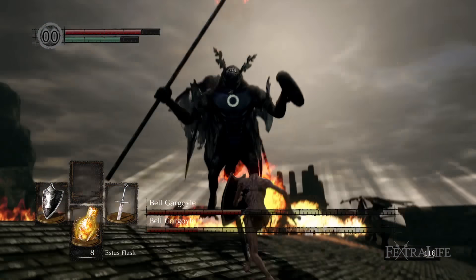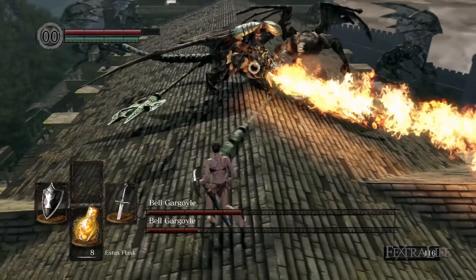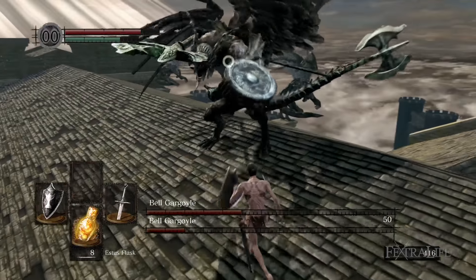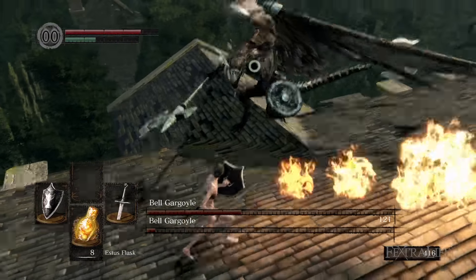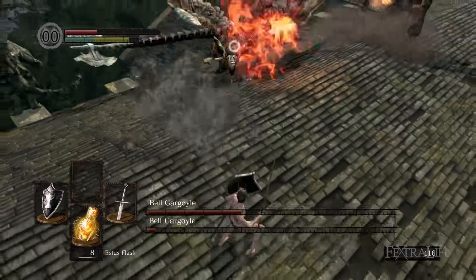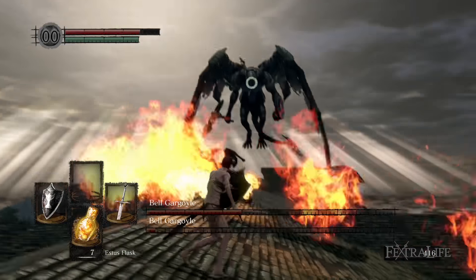In this second phase with the two gargoyles you're going to have to be patient and look for your openings. They have a tendency to breathe fire over and over, and even when you can attack one, you can't get in there because of the fire. You'll see that even though I have that one gargoyle very weak, it actually takes me quite a while to get him down because I don't have a lot of openings.